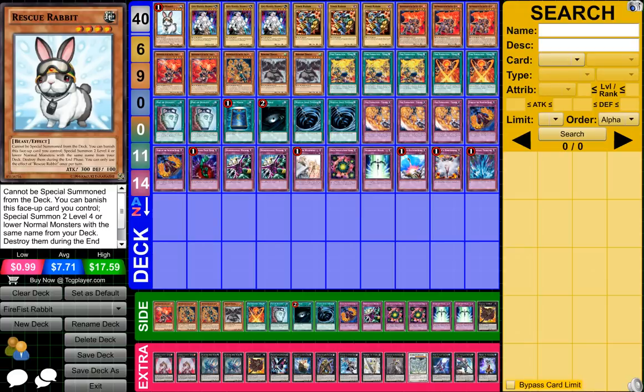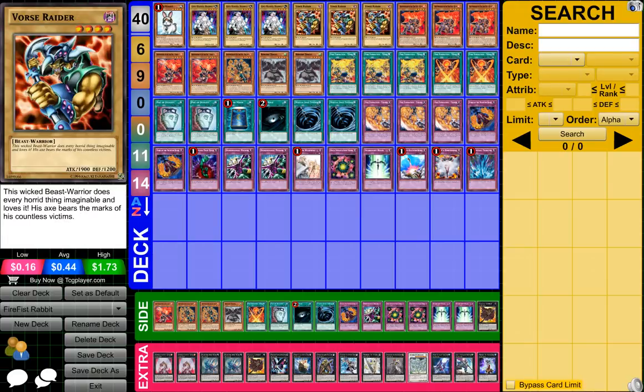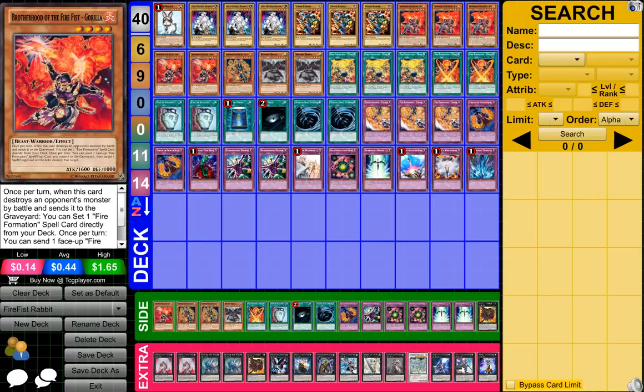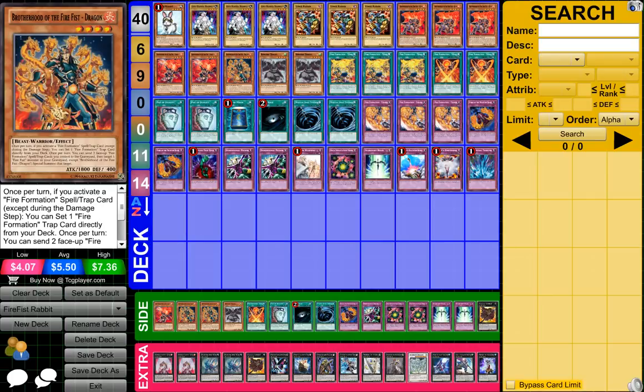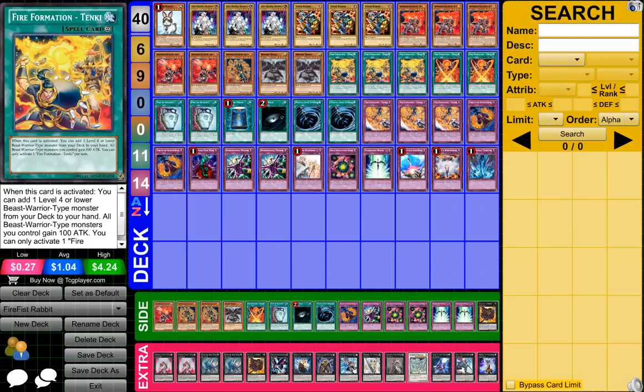So to start it off, guys, what you need is 1 Rescue Rabbit, 3 Gene Warped Werewolf, 3 Vorace Raider, 3 Brotherhood of the Firefist Bear, 2 Brotherhood of the Firefist Gorilla, 1 Brotherhood of the Firefist Dragon, 2 Reborn Tenzun, and 3 Firefirmation 10K.